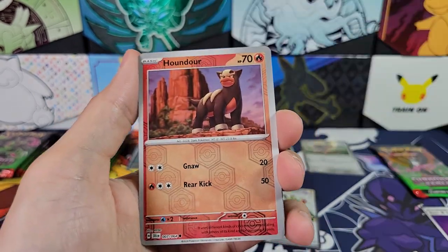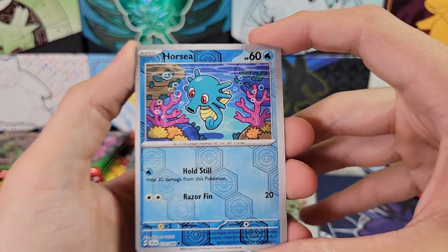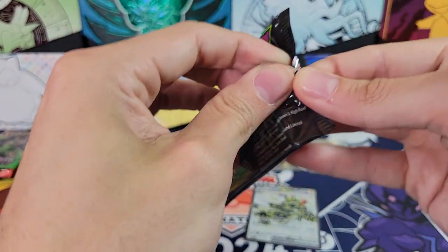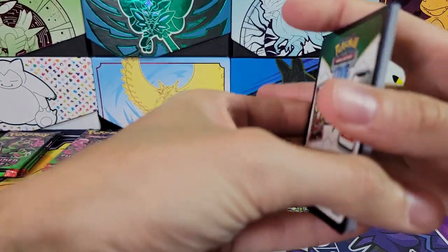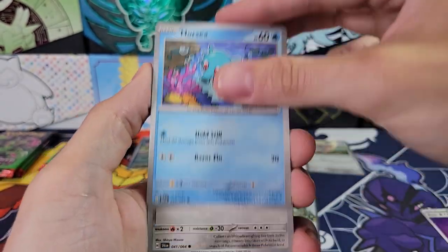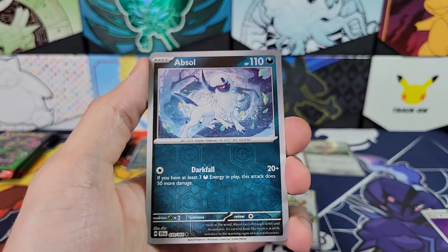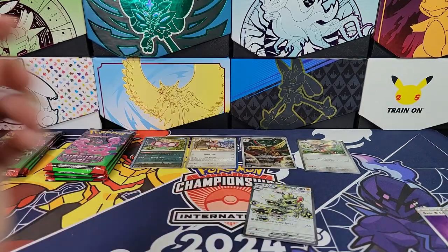Binding Mochi. Kyurem. Houndour. Reverse Horsea — very cute. I might have to keep some of these Horseas. Another Psychic energy — doubled up. Last pack for the King Gambit box. Can we get another hit here? Horsea. Cufant. Night Stretcher. Genesect. Binding Mochi. Reverse Dusclops. Reverse Absol. And Copperajah.